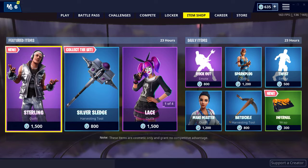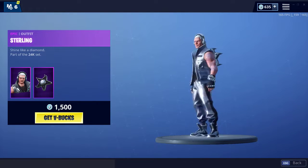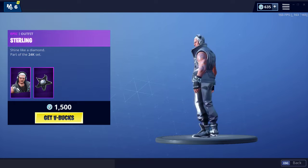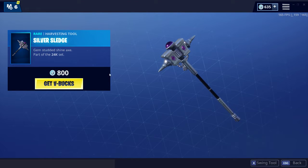Black Widow — okay, we have a new skin: Sterling. Oh my, comes with a back bling Diamond Star, he's lit bro. He's like Eminem. Harvesting tool: Silver Sledge.